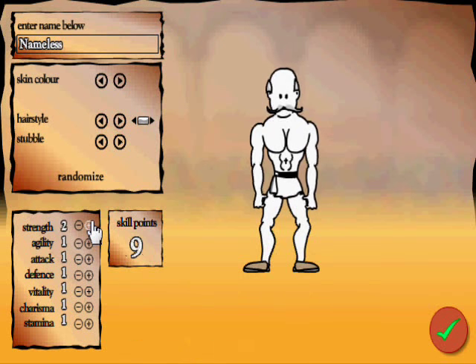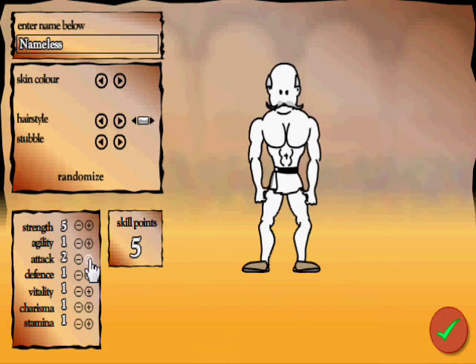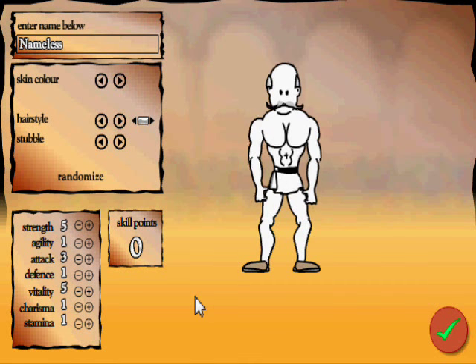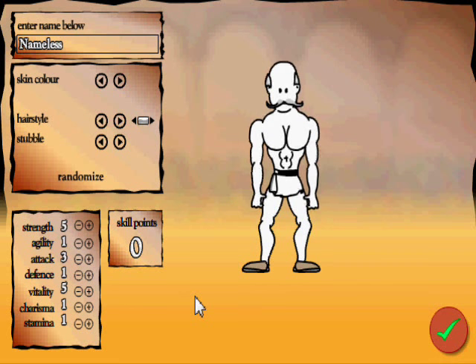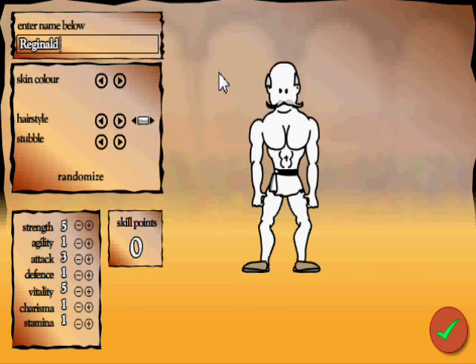Let's go for some strength — strength is really important. Let's also go for some attack, because that's very important, and vitality as well. For a name... what should I call him? I want to call him something like Reginald. I don't know if that's how you spell Reginald, but we'll go for that. Okay, let's call him Reginald.